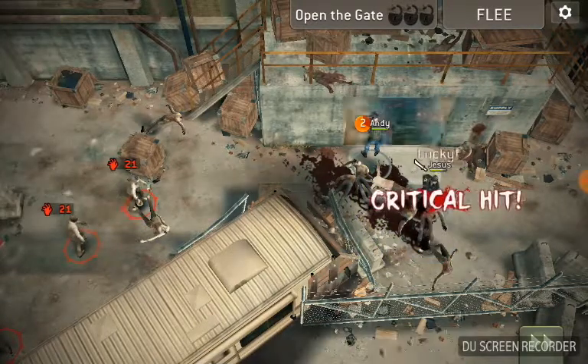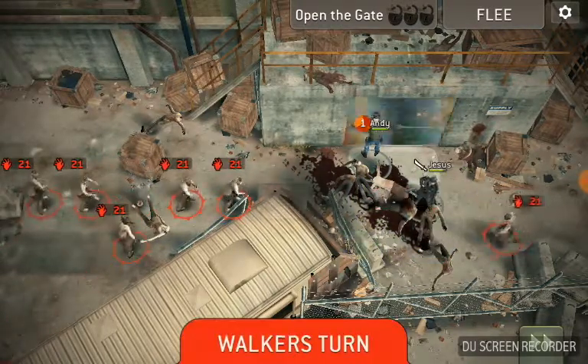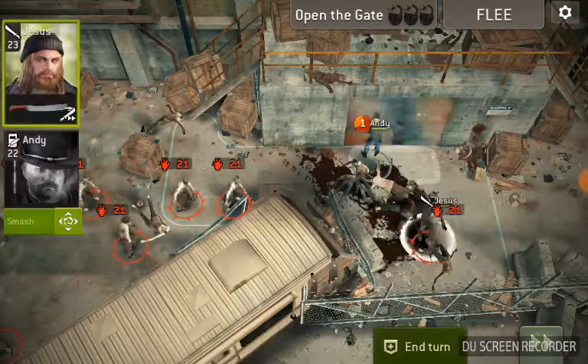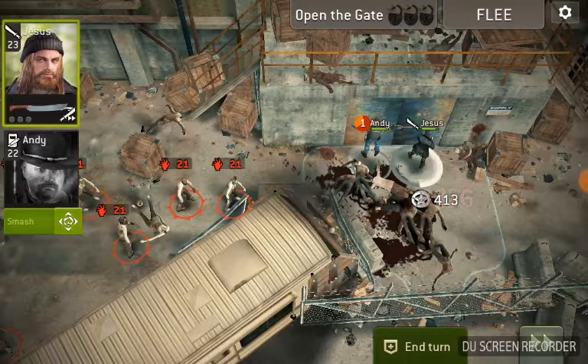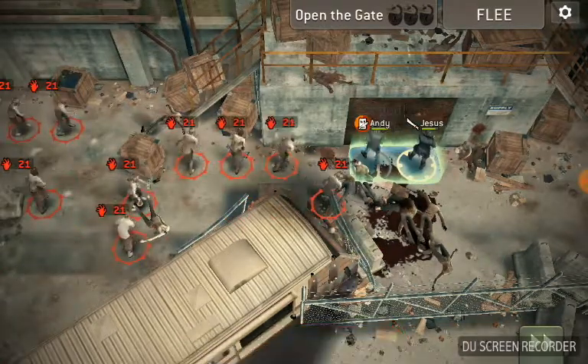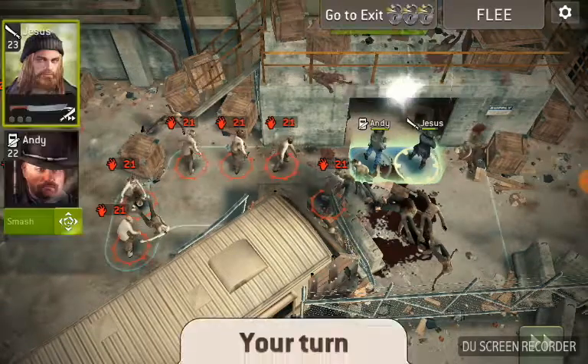And we'll take this one out. We got two turns left. So we're just gonna take him out, step to the exit, end the turn. And he should be able to dodge. There you go, alright.